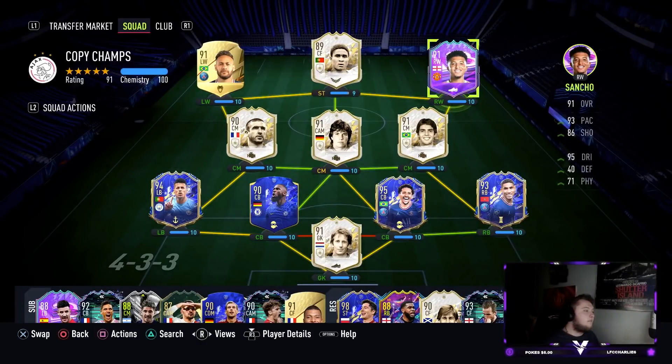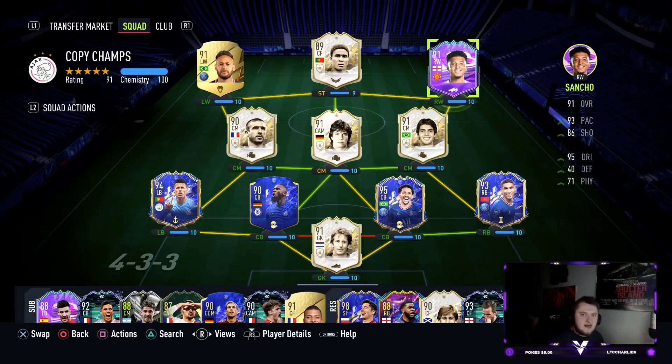What's going on guys, Viper here and welcome back to another player review on the channel. Today EA dropped the mini release for FUT Birthday Team 2, and in that Team 2 mini release we got Jadon Sancho, Ante Rebic, and Konrad Laimer from RB Leipzig. The cards look great — not too much of a fan of Rebic, but Konrad Laimer looks brilliant, and so does Jadon Sancho.